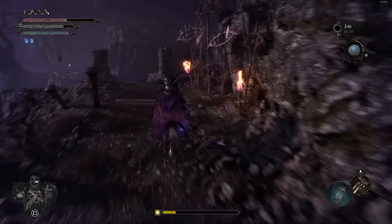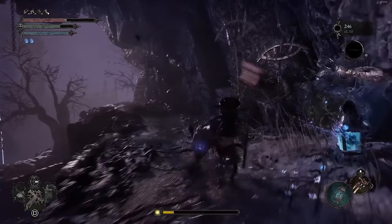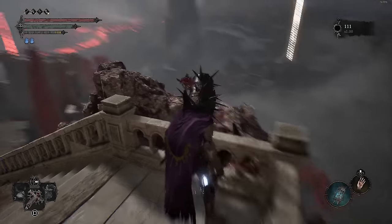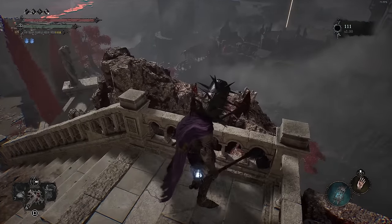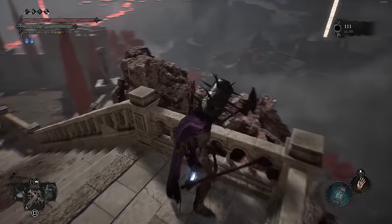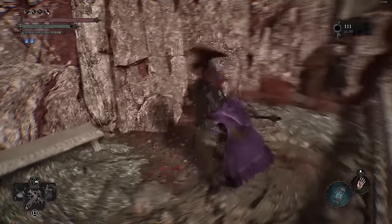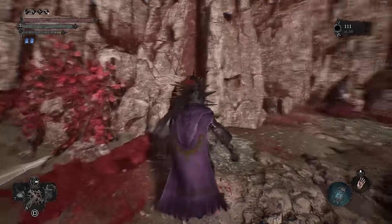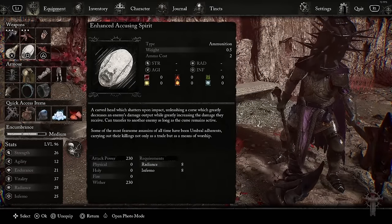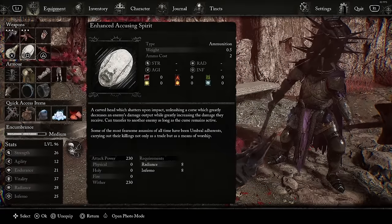At the Manse there are a whole bunch of paths — there's a vestige to get you started. It's a much harder route than the other way. You'll eventually end up in an area where you get a key for the Tower of Penance. On the way to the Tower of Penance, go left and there's what looks like a wall but is actually a gate — take it to a new area. There'll be a boss fight there, and right after that boss fight, up here by pulling a statue in the Umbral, is where you get the Enhanced Accusing Spirit. If that was too confusing, go look in the description — I have a full six-minute video showing how to get there.